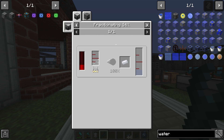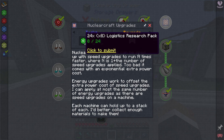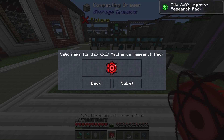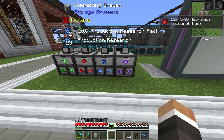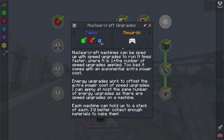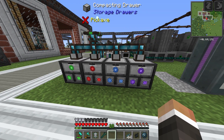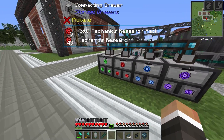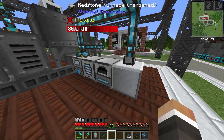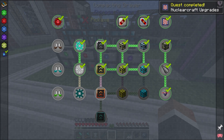Do we have enough to unlock the speed and energy upgrades for the nuclear craft machines? We need 24 x8 logistics - very cheap, 12 x8 mechanics - fine, and 24 production research - we have 23, one short. There's probably some in the system coming in soon. With nuclear craft you can put up to a stack of both speed and energy upgrades into any given machine to increase speed and mitigate power consumption. We should get the last production research any second now - and there we go. Let's hand that in.